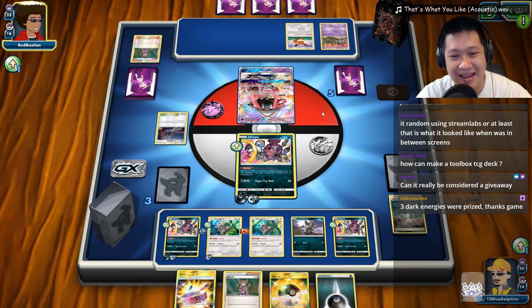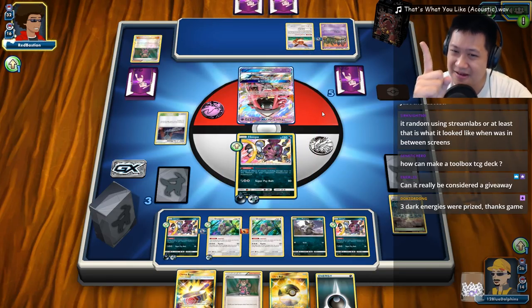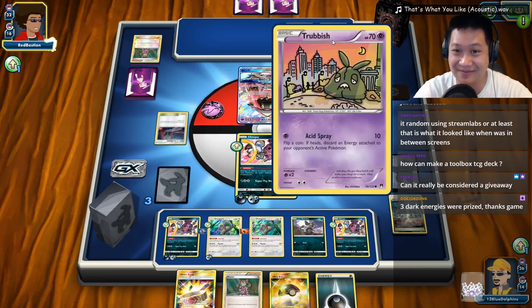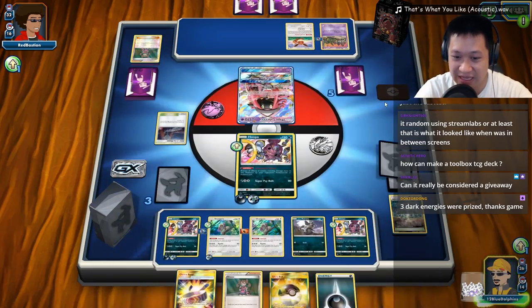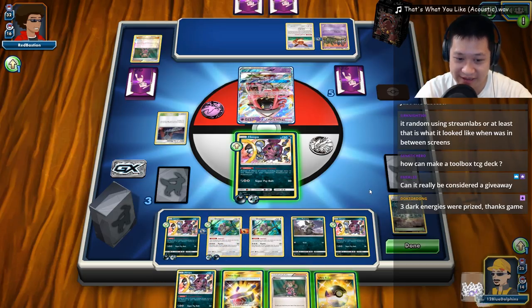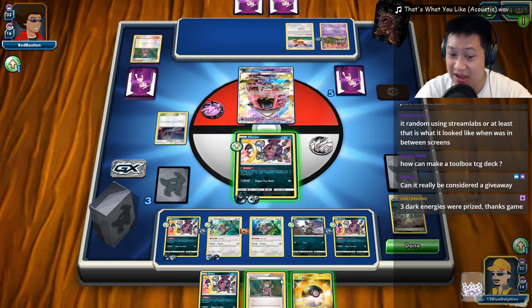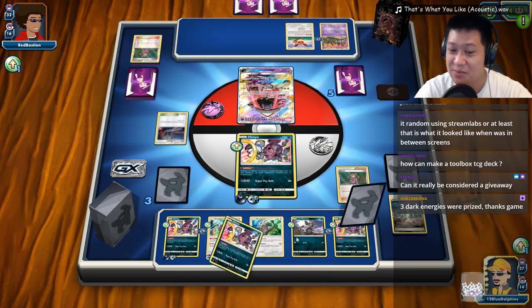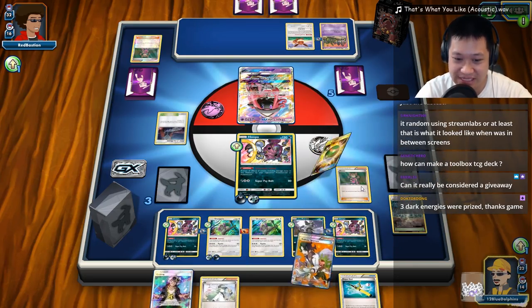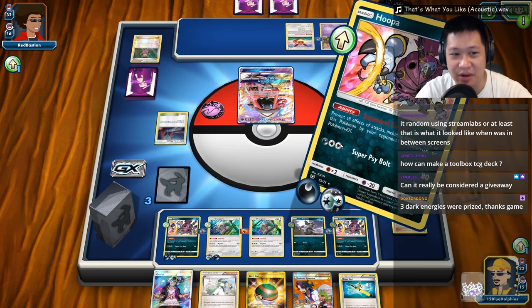He does have another Garbodor charging up — that's his key Pokémon. We're going to keep charging up our own Pokémon. I could play more items, but let's get Raticate out. Our team is setting up nicely. We're going to use Super Strike right here for 80 damage — not enough to finish this off, and I don't think there's anything I can use. He uses Evil Soda — he can now choose which Garbodor comes out: one that shuts off abilities, or one that can fight.